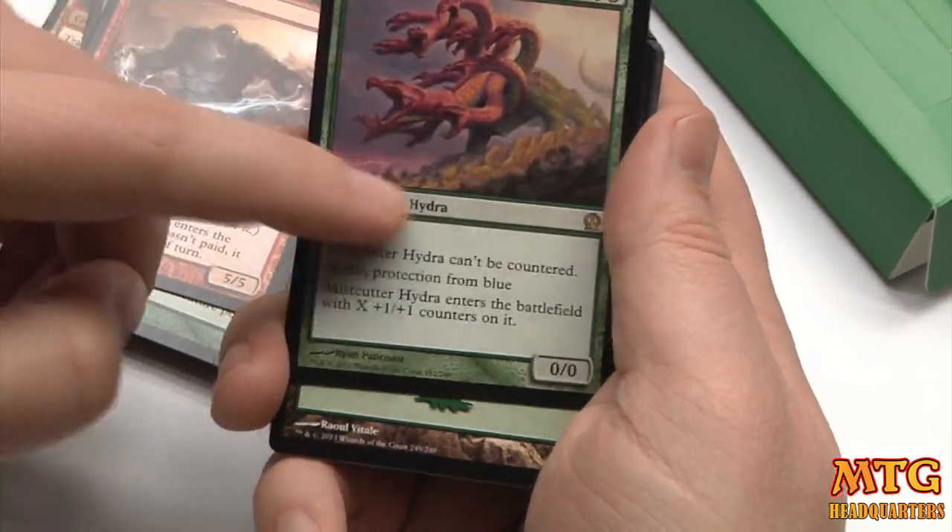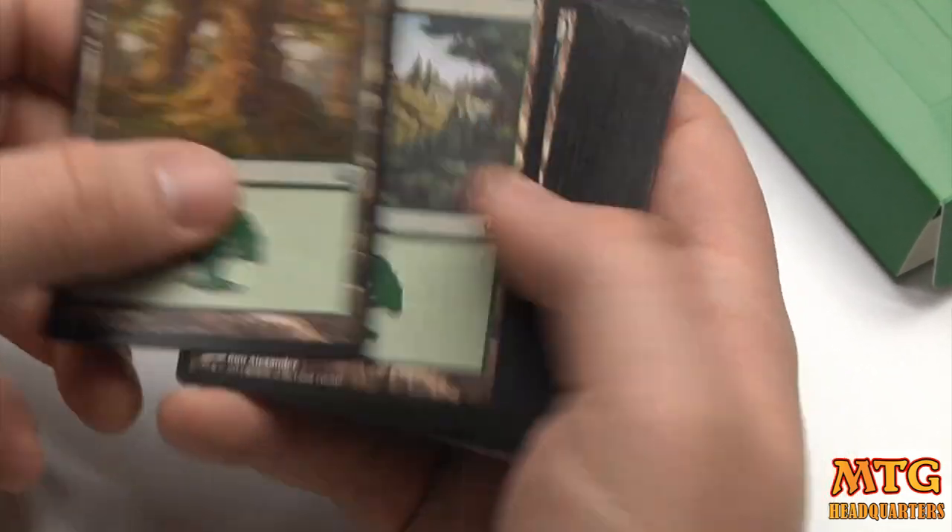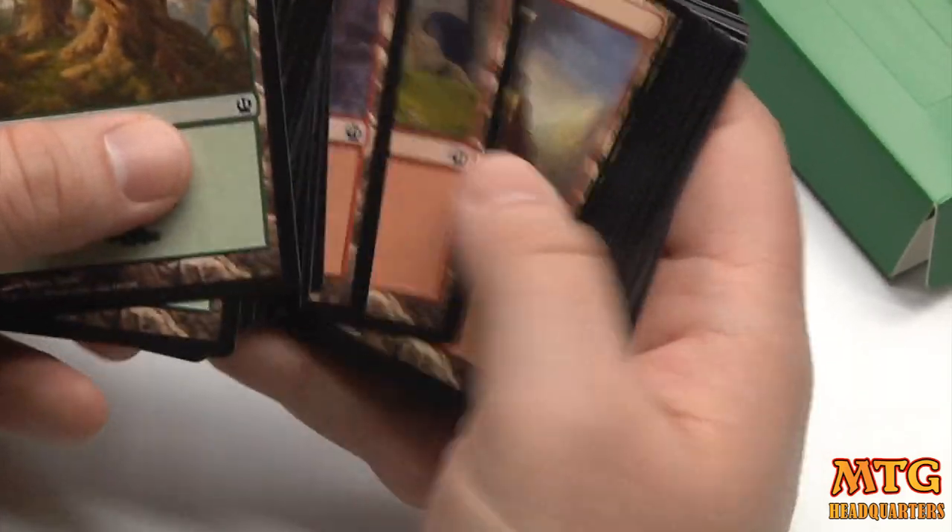Blue hate — very solid rare. I like this deck, actually. If you like just playing creatures and turning them sideways, it's a pretty good deck for that. You might want some Lightning Strikes in here.